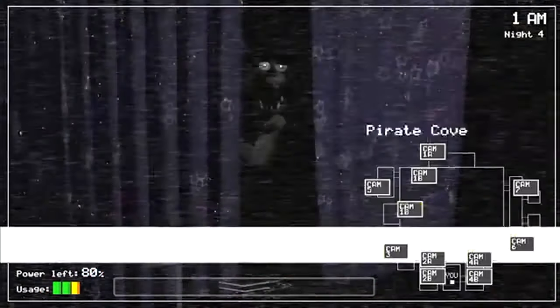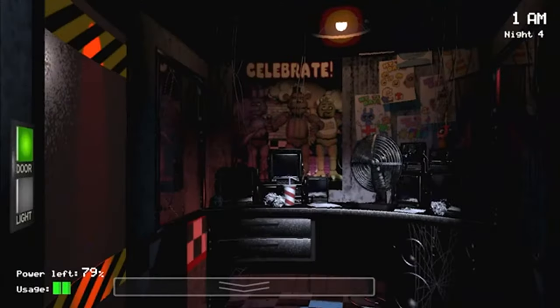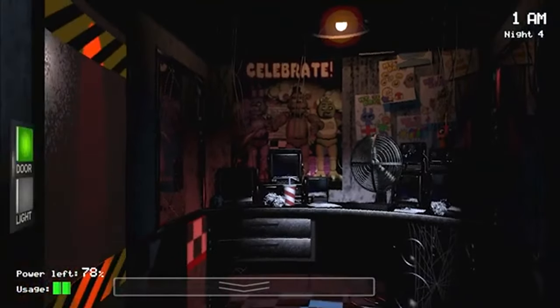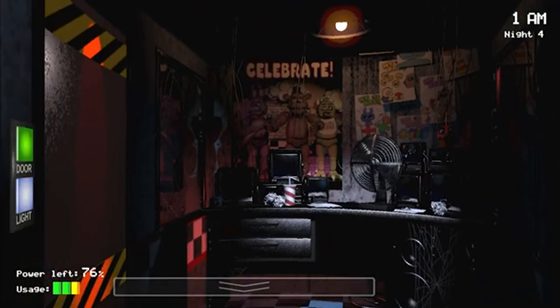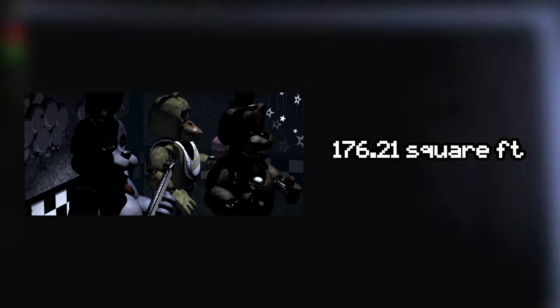The FNAF 1 location is definitely the smallest of the locations we'll be looking at today. We can start by figuring out how big the FNAF location actually is. For our scale, we will be using Bonnie, who is about 6 foot 6 inches tall, and with this we can calculate how big each room in the FNAF pizzeria actually is. The show stage is 176.21 square feet.